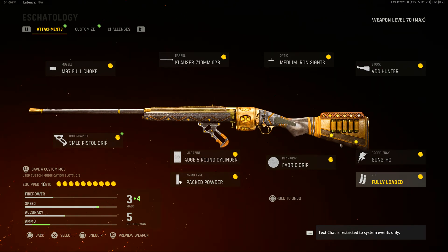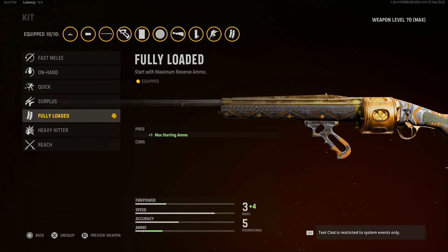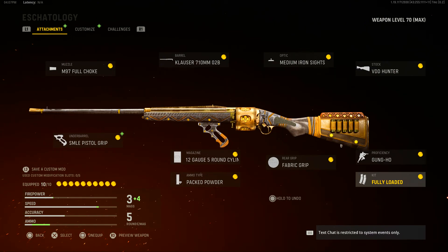Factoring everything in, this blueprint is getting a total of 8.83 out of 10, which is pretty close to the previous blueprint we did. I would say so far this is the best blueprint in the game, but we have one more to go before we can fully make that decision. I really like this blueprint — it only took me two games to get a gameplay with it, versus two days for the Owen Gun blueprint. I think it definitely deserves as high a score as it got.